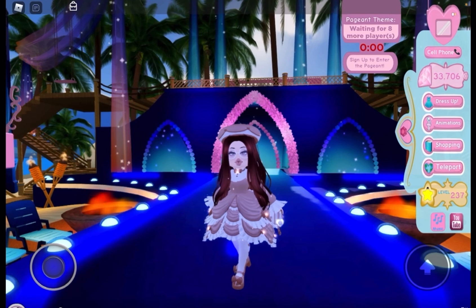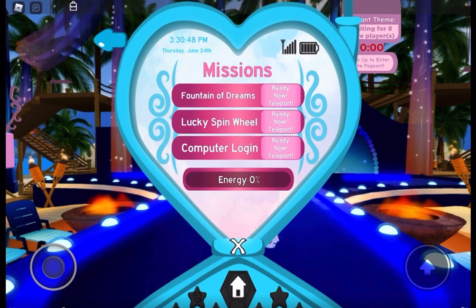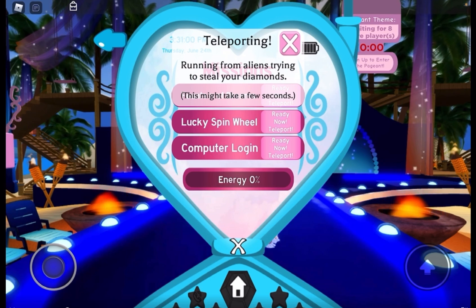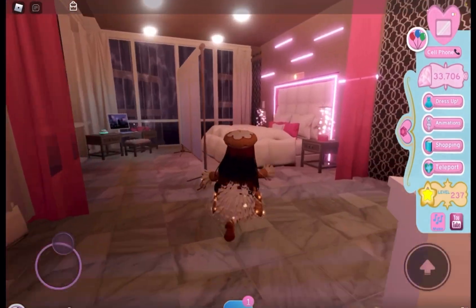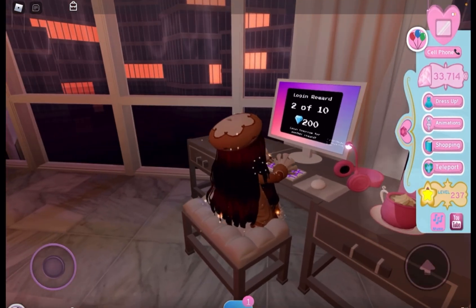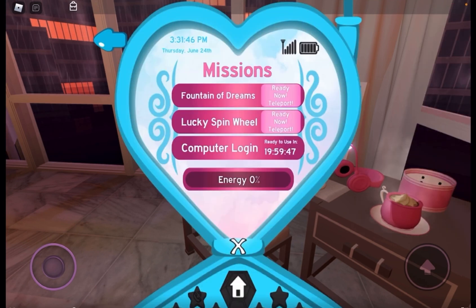The first thing I do is go to my cell phone to check if I have anything that I need to get, and currently I need pretty much everything. So let's go ahead and go to my computer login where I also sleep and where the apartments are. Here's my apartment — I'm going to go over to the computer, and you can do this every time it reloads, which I think is every 20 hours.